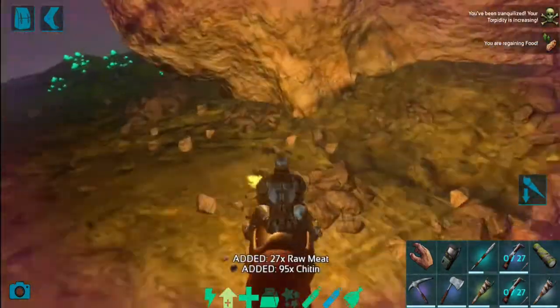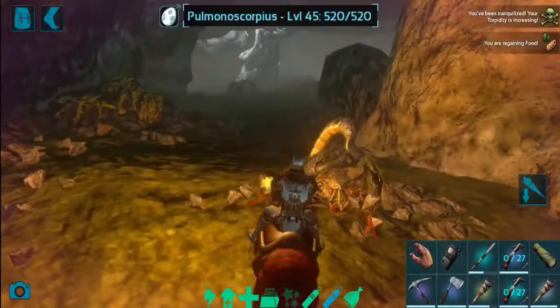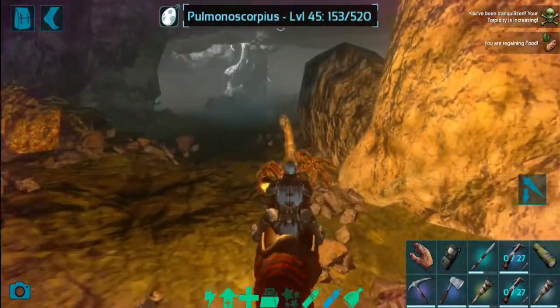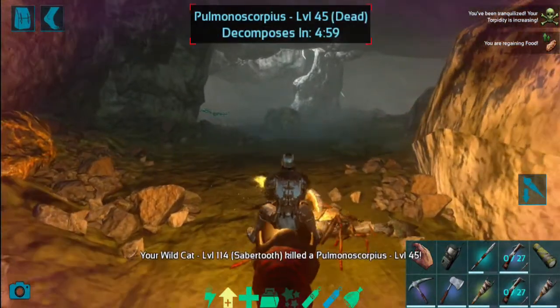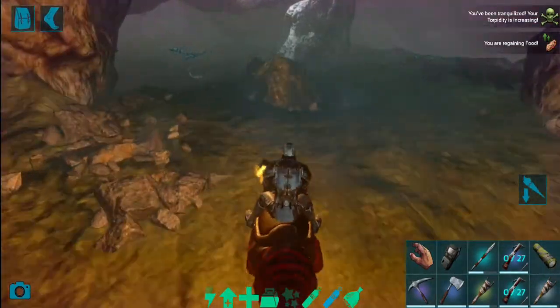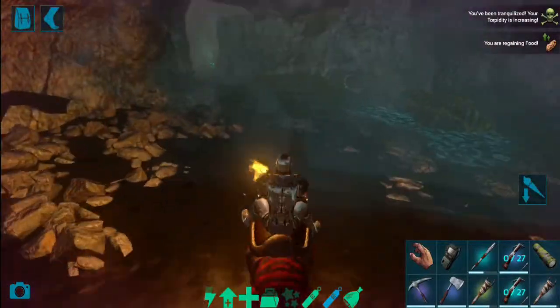You can use a saddle, equipment, armor, etc. This is a scorpion — it can use a poison attack. If you use a stamina attack, you can use a mic. So you can use a little stronger or high level mount.